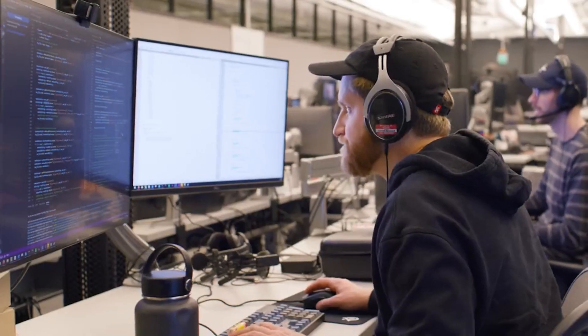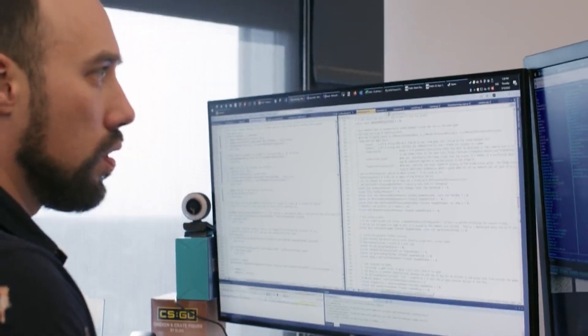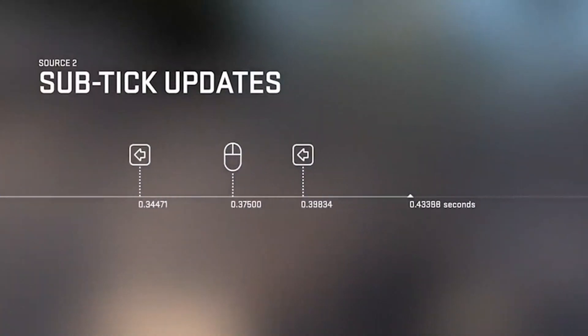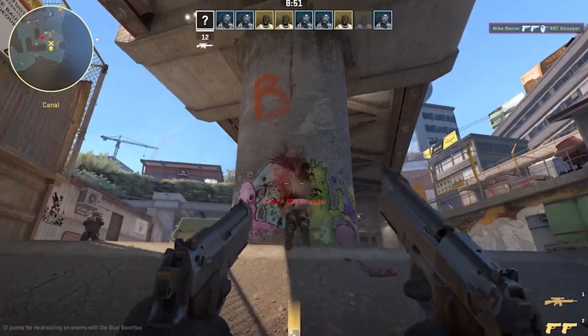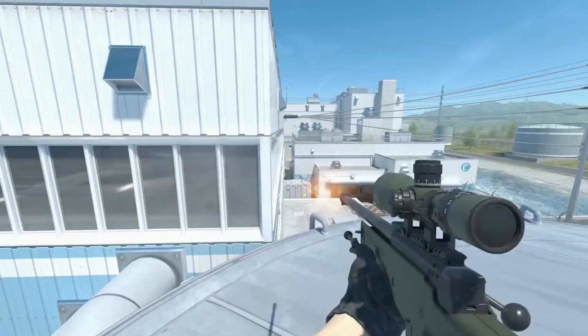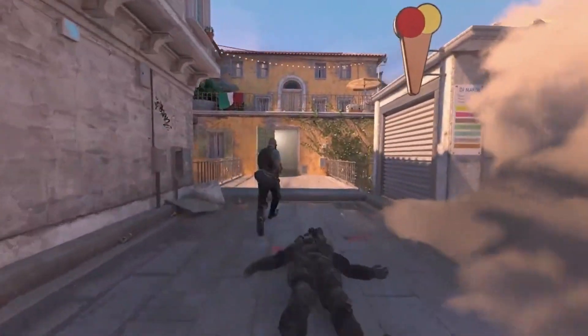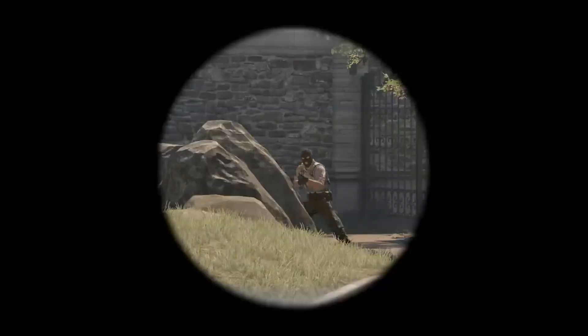That's why with Counter-Strike 2, we're introducing sub-tick updates. Now the tick rate no longer matters for moving and shooting — the server will know the exact moment you fired your shot, jumped your jump, or peeked your peek, and the server will calculate your precise actions between ticks. So what you see is what you get.